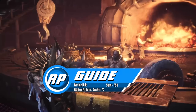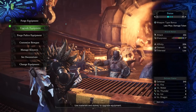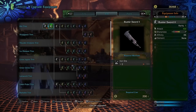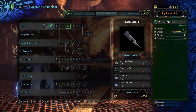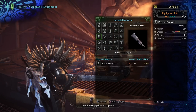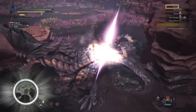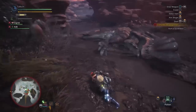Monster Hunter World's weapon progression paths are much simpler than previous games, but there are some standout paths you may or may not notice. This guide series is going to focus on weapon upgrades to take you through low rank and high rank as painlessly as possible for each weapon type. Since we're talking about flying through the early game, we don't want to sit and farm monsters for days. You will need to farm a bit following these paths, but hopefully not too much. The majority of the parts also come from easier monsters which should make progress fairly painless.